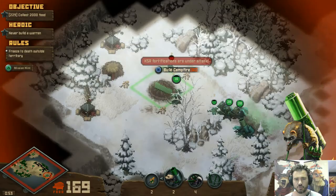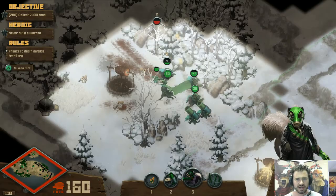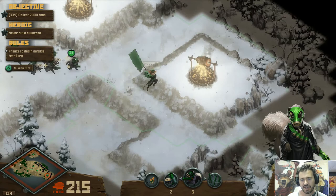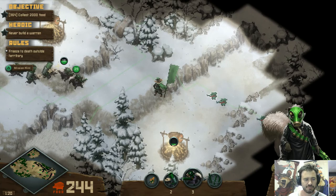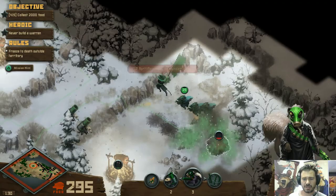Now, one of the first things you'll notice that I'm doing is trying to take out these turrets, of which there were just a lot right there in that corner. I've got to pull my guys back inside my territory in order to get them to warm up. You also have to keep an eye on the mini-map, because these guys are going to be popping up all over the place, and we need to take care of them in order to pass the level.